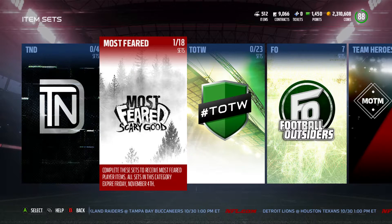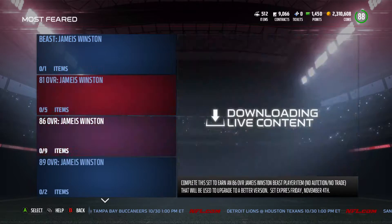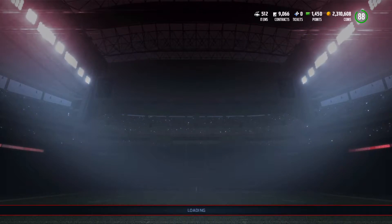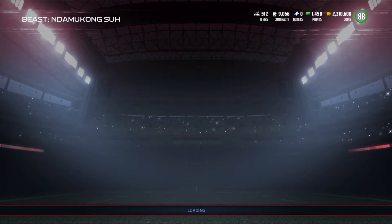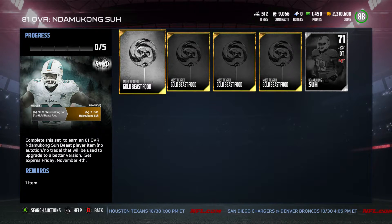Now that we got the high level program out of the way, let's go ahead and check out the sets. There's Jameis Winston — we're not going to do him. There are so many QBs in the game that I just don't feel like he is probably the best one. We're going to pick Ndamukong Suh. You'll put your Most Feared Beast badge into the set and it will unlock a 71 overall Ndamukong Suh that you'll need for the next set.